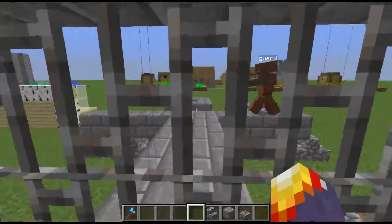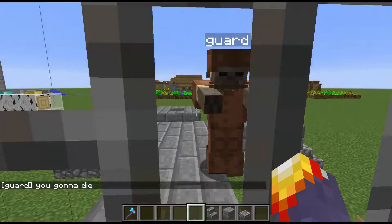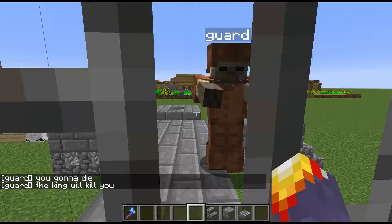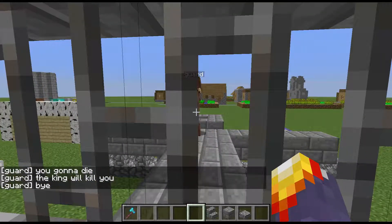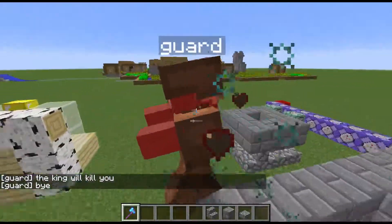But let's call the guard and see why I'm here. Okay guard, can you tell me why I'm stuck in prison? You're gonna die. Okay yeah, I know I'm gonna die, but... wow, that's just rude. You know what? I'm going to kill you. You are a rude guard.